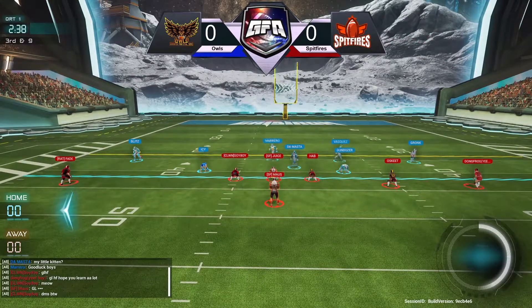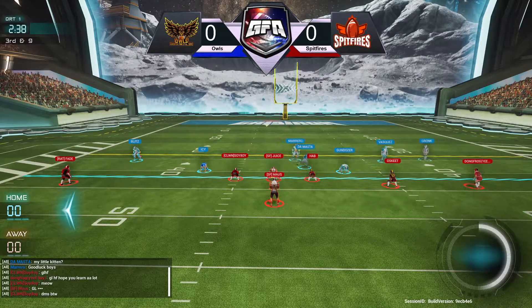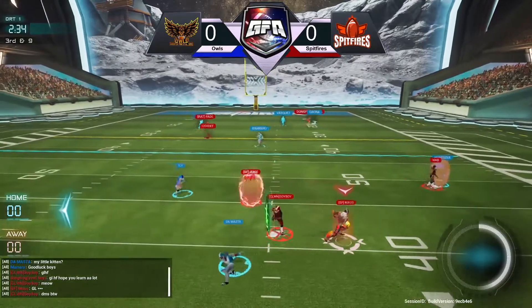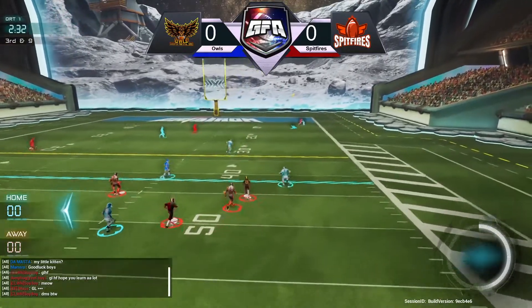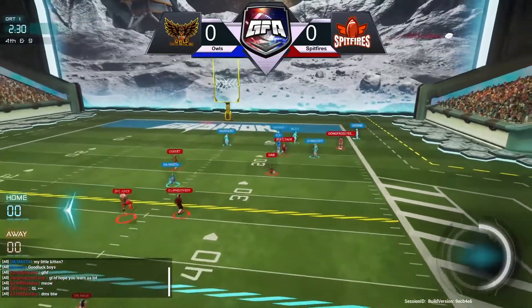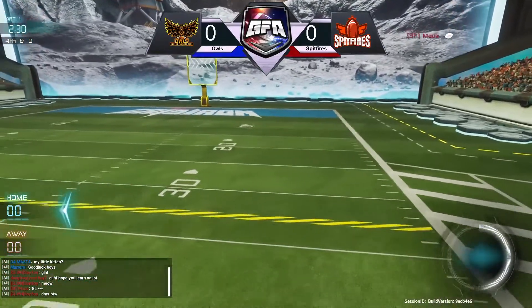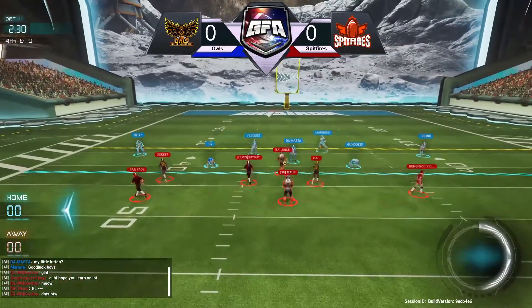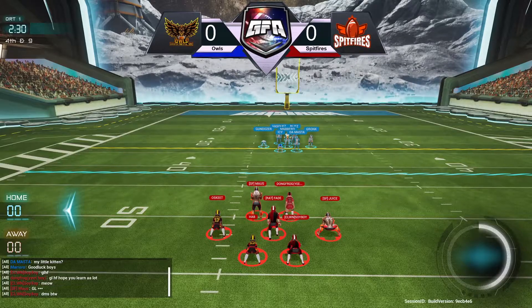We've got a third and nine situation coming up. Mouse takes the snap, out to the right side, throwing it up for the end zone already and that'll be intercepted by Gronk. But he landed out of bounds, I think. Whoever caught it for sure landed out of bounds, and now it's fourth and nine for Spitfire.